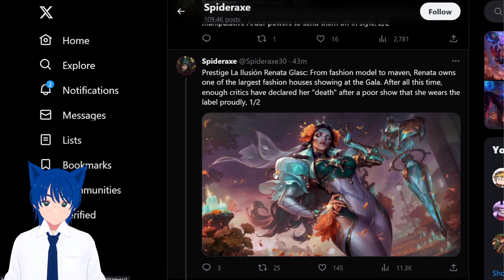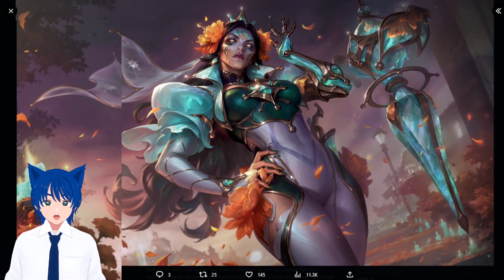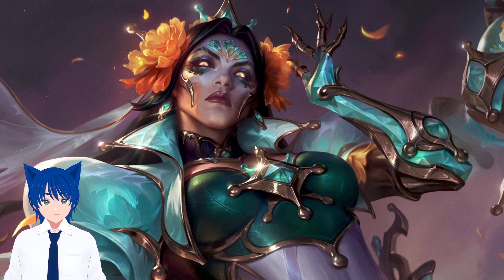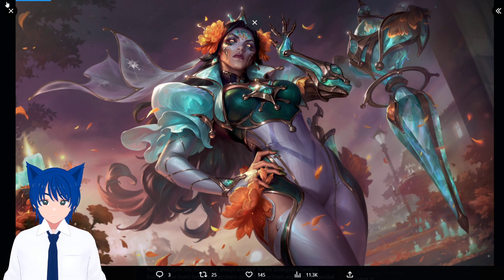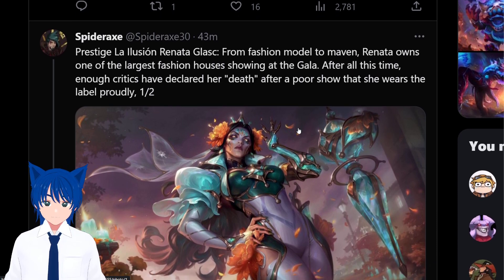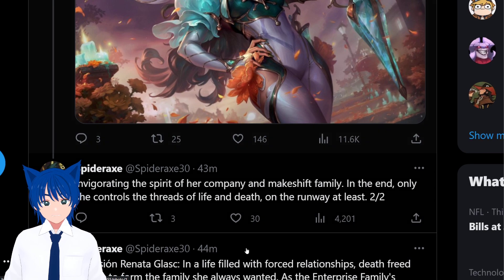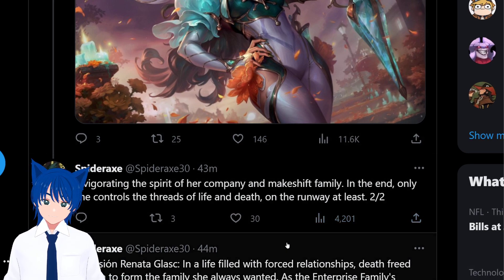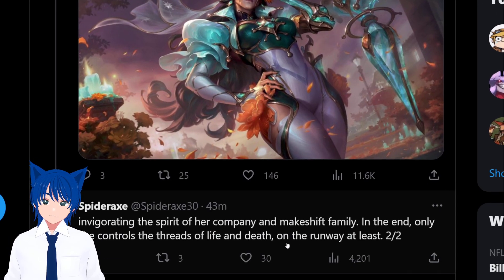The prestige look — you are the winner. She looks very human here; I think this was before she passed because of that skin tone. Prestige La Elision Renata Glask: from fashion model to maven, she now owns one of the largest fashion houses. After critics declared her death following a poor show, she wears the label proudly, invigorating the spirit of her company and makeshift family. In the end, only she controls the threads of life and death on the runway.